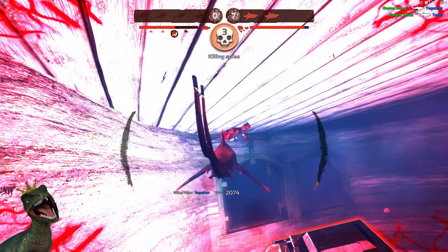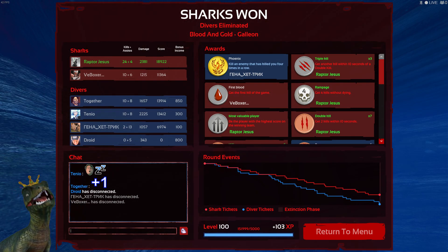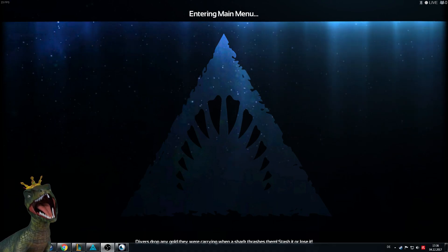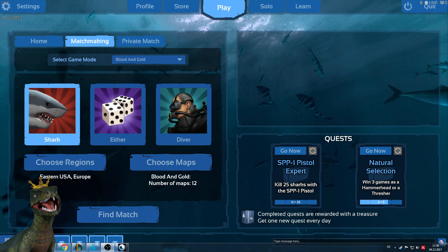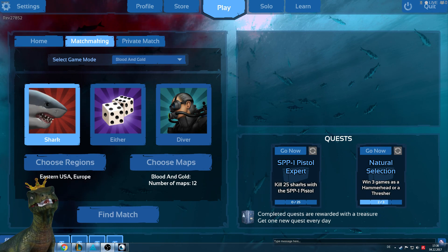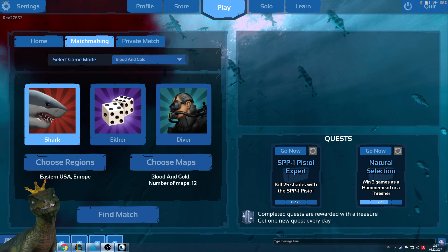Thresher is a really annoying shark to play against if played well, although he does have downsides — against good divers with accurate aim, you're going to struggle for sure. But it's fun to play. Those were two games — I hope I've been able to shed some light on how the Thresher can and should be played by most high-level players. I hope you enjoyed the video. If you did, leave me a like, subscribe, or a comment. I'm always happy to answer questions. See you soon in the depths — bye bye!